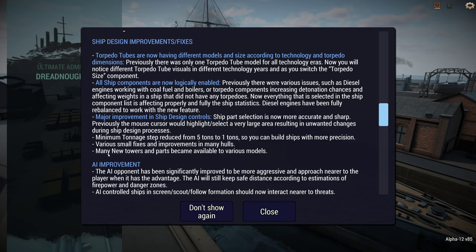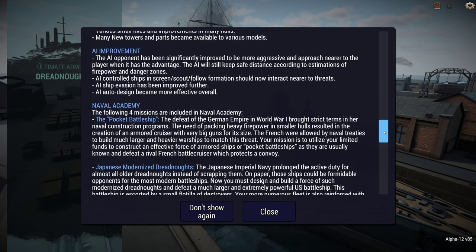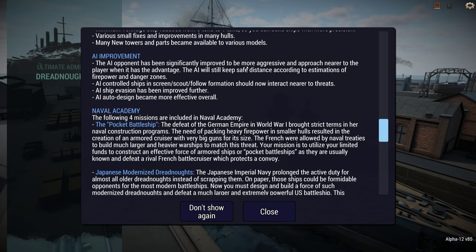Various improvements — adding many new towers and parts, and various models. So this could mean existing hulls that we already have access to might have new towers and parts. There's no list of these so I'll have to discover them as I go. The AI opponent has been significantly improved to be more aggressive and will approach nearer to the player when it has advantage. If they think they have the advantage to close in for torpedoes, that's what they're going to try and do.